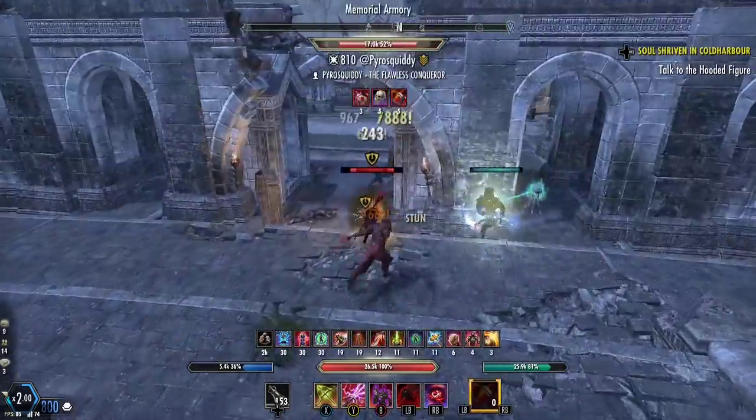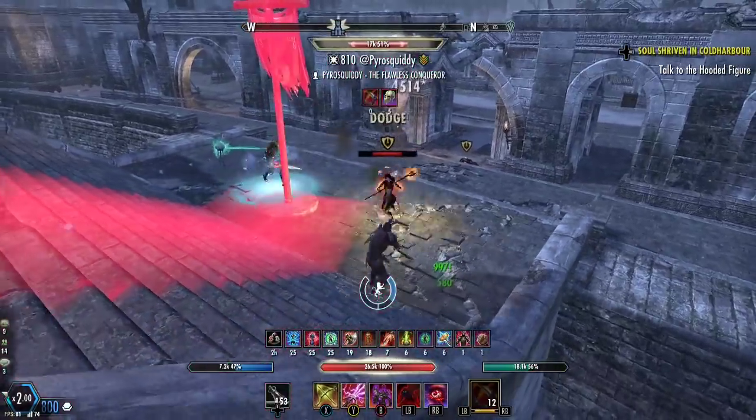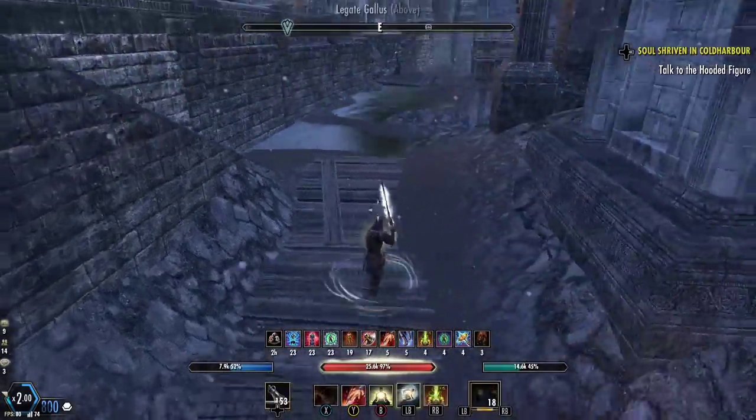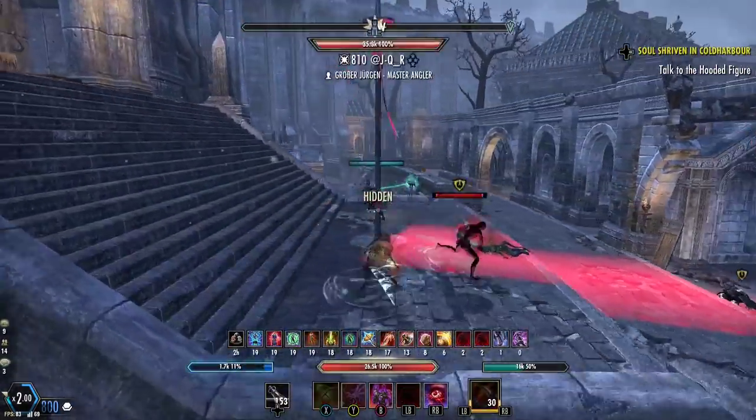If you get rushed and want to attack somebody at point blank, you can go Cloak, Snipe, Incapacitating Strike — as Snipe pulls them back, then cast Incap and they will land together — then light attack, Silver Shards. You'll one-shot most people: anybody with around 24k health will die instantly.